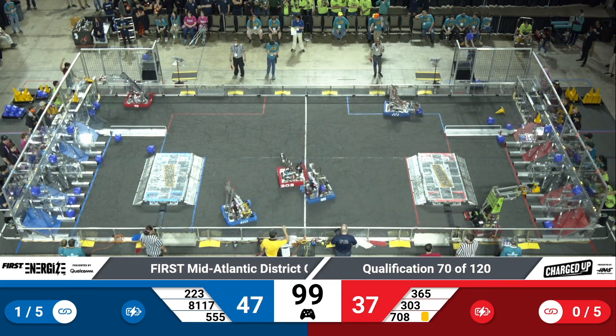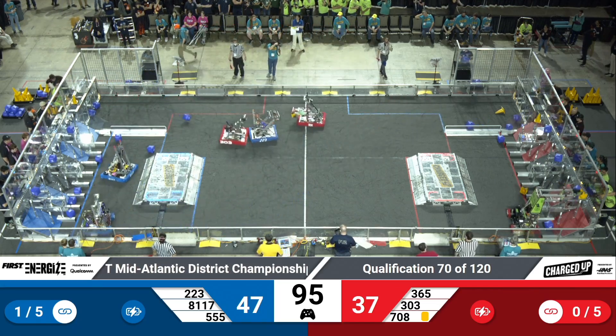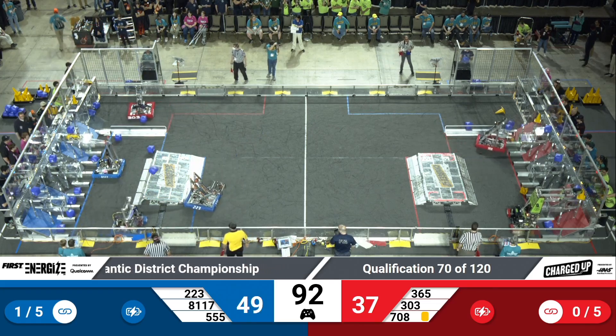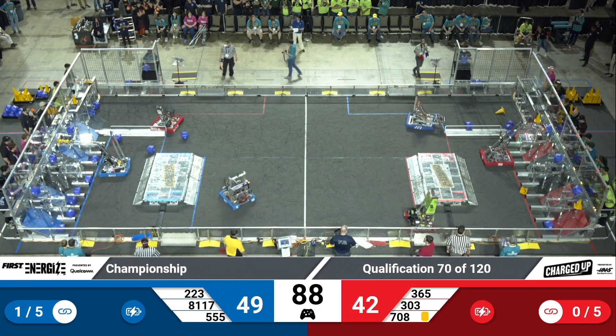Here come the Miracle Workers, armed with another cone, looking to go into that high upper corner on the top of the grid for the Red Alliance. 3-03 back in the Red Alliance substation, trying to get something going — can't quite get any pieces to connect.